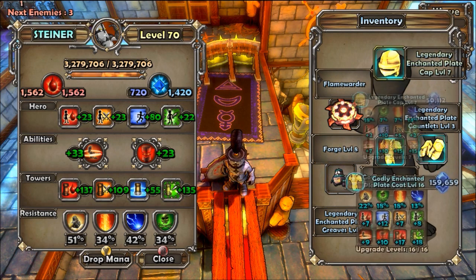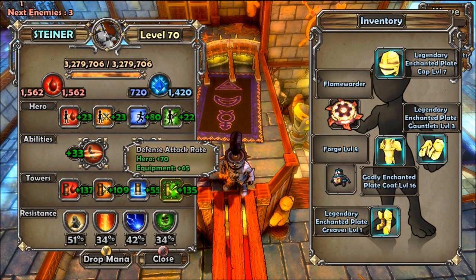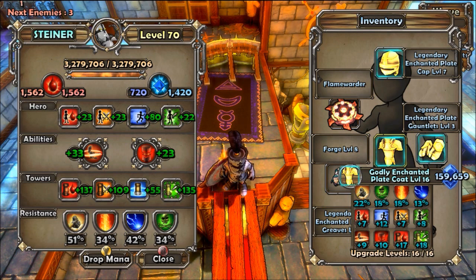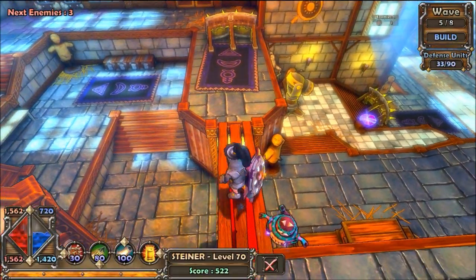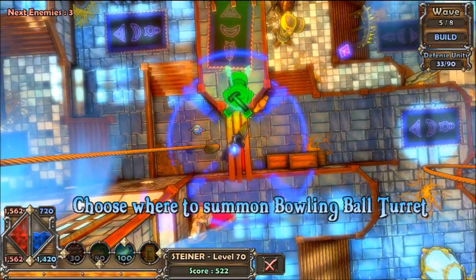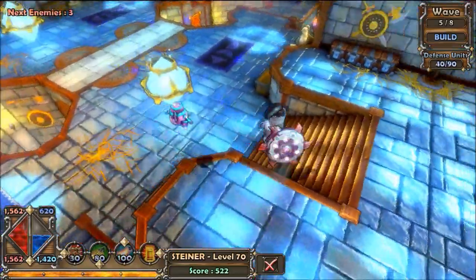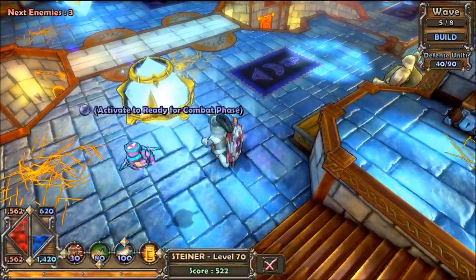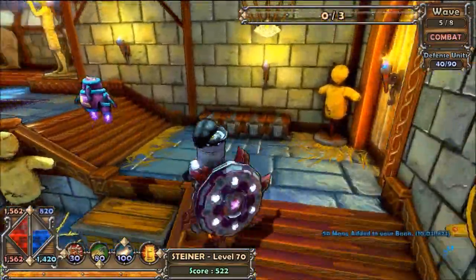You also need speed because the squire is the slowest character, so you want to move fast — when you're doing a match on insane you're not going to have that speed, so you actually want a fast one. The helmet, gloves, and everything is plate, and when you have everything the same kind — either plate, leather, or chain — you get a bonus defense. Your stats will all go up slightly, as you can see everything was glowing blue.